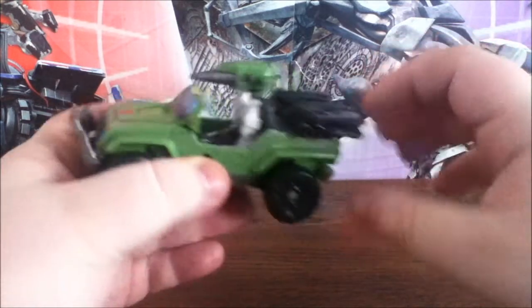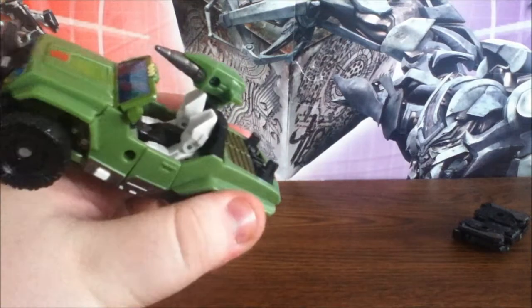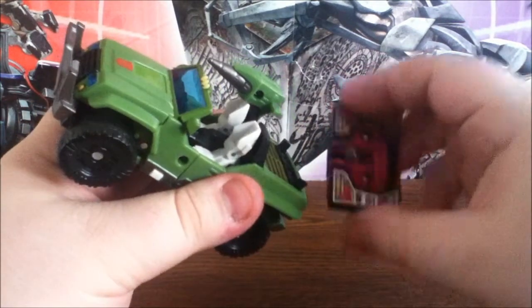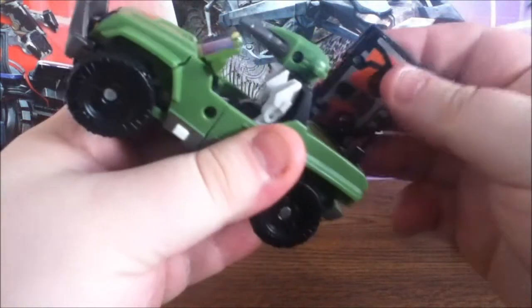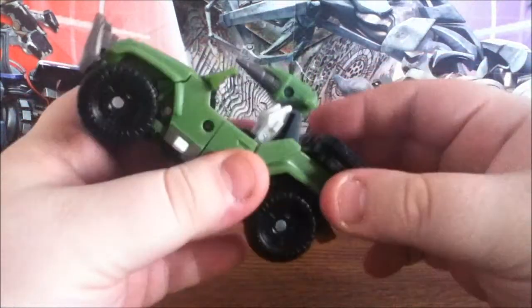Ils ont décidé de mettre une petite gimmick avec des picots. Je vais sortir Ravage. C'est ça, les petits picots — on peut les redresser. Ça, c'est une cassette Autobot, comme on l'appelle. Et ça, c'est le Laser Big G1 qui peut lui aussi transporter Ravage. Il faut juste plier un peu les petits picots pour que ça rentre, les deux trous étant plus étroits. Et on peut transporter aussi une cassette G1 — c'est vraiment génial.